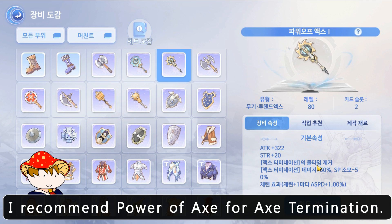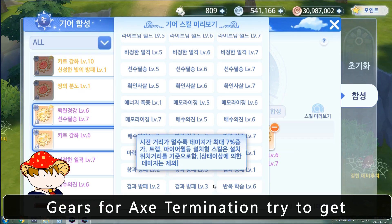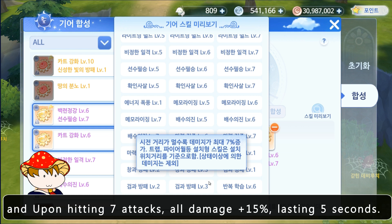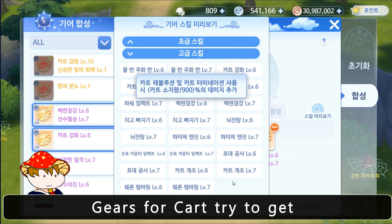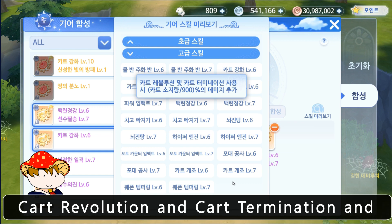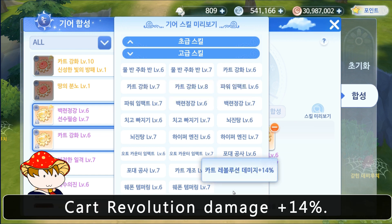I recommend Power of Axe for the Axe Termination build. Gears for Axe Termination: try to get damage increased by up to 7% as the advanced distance increases upon hitting 7 attacks, all damage plus 15% lasting 5 seconds. Gears for the cart build: try to get axe cart weight divided by 900% damage when using Cart Revolution and Cart Termination, and Cart Revolution damage plus 14%.